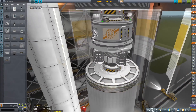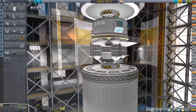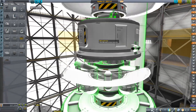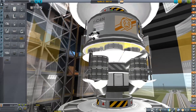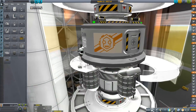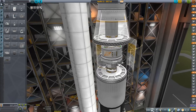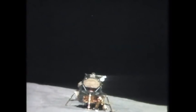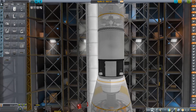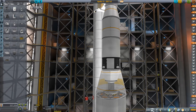Moving on to the lander: the descent stage includes science equipment and everything needed to land. The ascent stage is basically just a two-man lander can with fuel tanks attached. I've added some solid rocket motors to have a more faithful recreation of the lunar module compared to my previous video. The real Eagle vehicle was propelled off of the descent stage by tiny solid rocket boosters before the real engine would ignite.